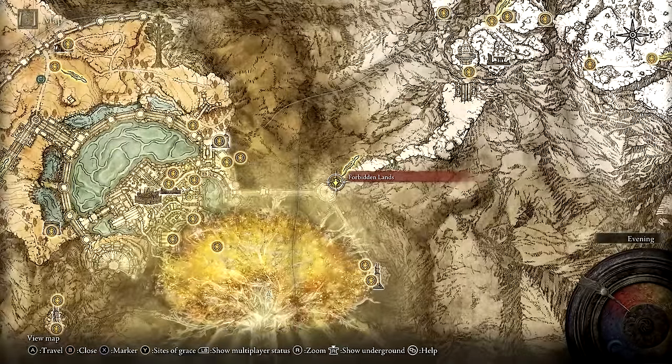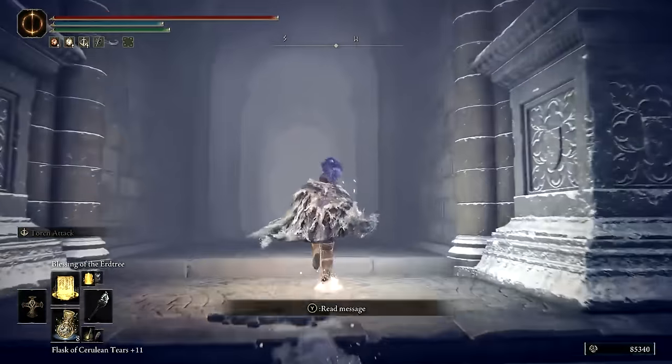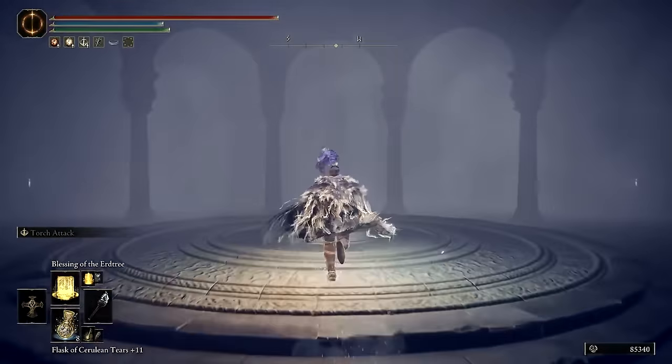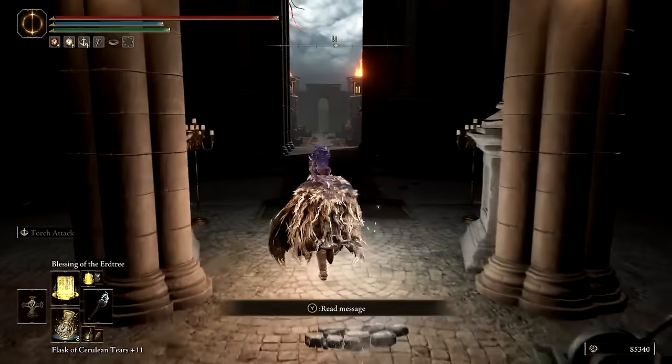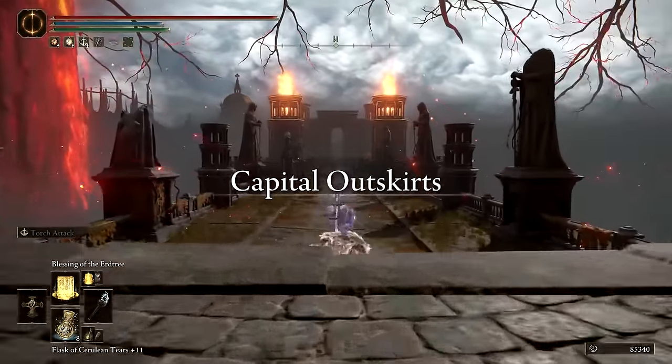Once that's done, travel to the Forbidden Lands Site of Grace. From there, backtrack into the capital. Take the first lift up and head out the west exit, then continue all the way to a second lift which you'll need to take down into the capital.